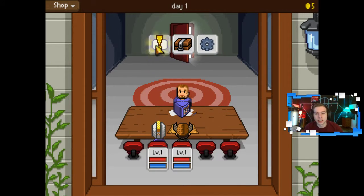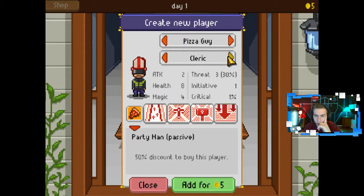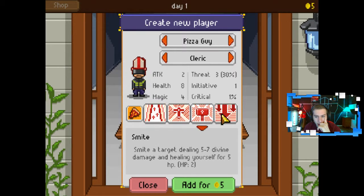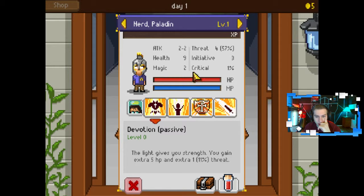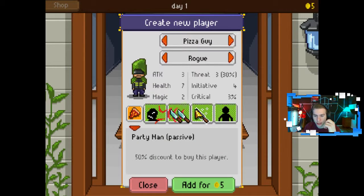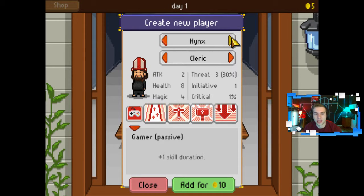It goes too quick. I want to add a third because I like the rogues. We need a healer — that's just the paladin but we need a healer. So I need to add the cleric. The cleric. Pizza guy? It's gotta be Hinks. Hinks the cleric. There we go.